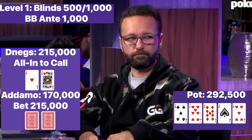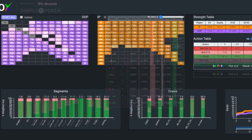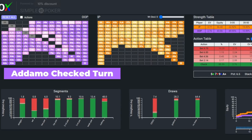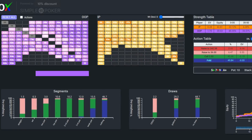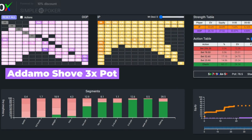To recap this scenario: it was the first level of a 300k buy-in tournament. Daniel opened on the button with Ace-King, Adamo called in the big blind. The flop went check-check. Daniel bet around half pot with his top pair on the turn, and Adamo proceeded to check-raise this bet 10x. The river was the five of hearts, pairing the board, and Adamo shoved around 3x pot.